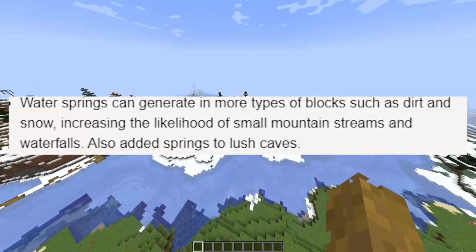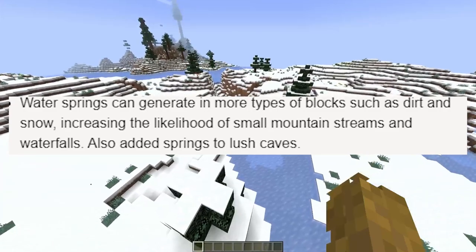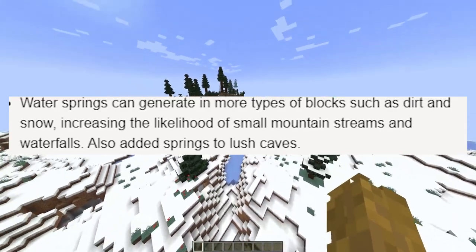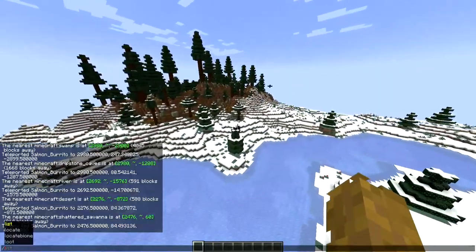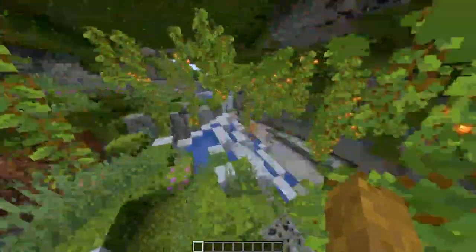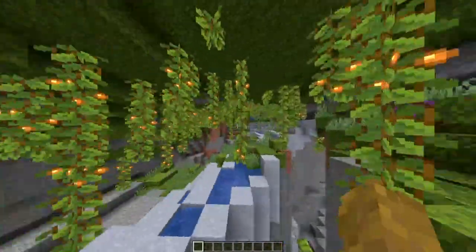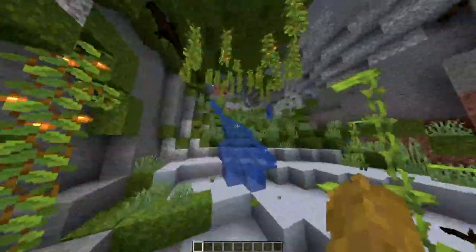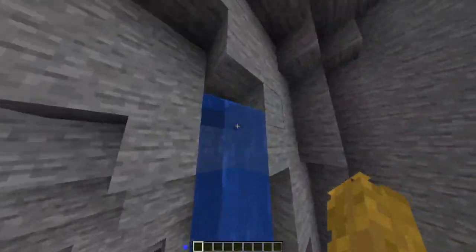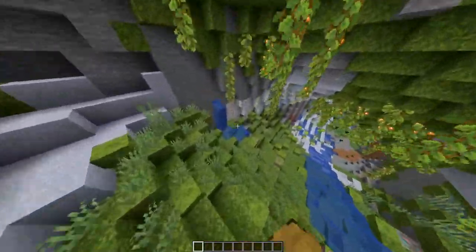Next: water springs can generate in more types of blocks, such as dirt and snow, reducing the likelihood of small mountain streams and waterfalls. Also added springs to lush caves. Here are our lush caves — let's find a spring. These are not springs, I think; they're just pools. I think this may be a spring — not a hundred percent sure. I think that's a spring as well.